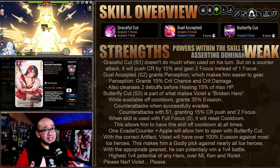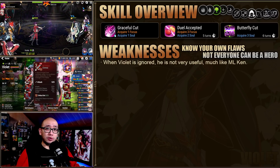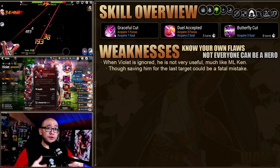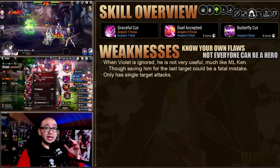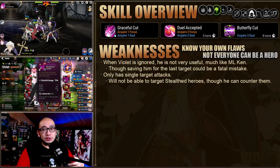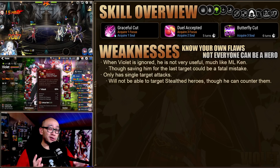Now that we know his strengths, what are his weaknesses? One of his weaknesses is that he can't really do much if you aren't attacking him, because he is unable to counter to push his own CR and gain more focus. Though saving him as a last target could be a very fatal mistake, so if you plan on doing that, I really hope that you have a game plan. Another thing is that he only has single target attacks. Though these days this could be seen as a strength because he can better utilize the pen set gear, but as with all single target heroes, he's going to have issues fighting against stealth heroes — though he can counterattack stealth heroes to get rid of them.